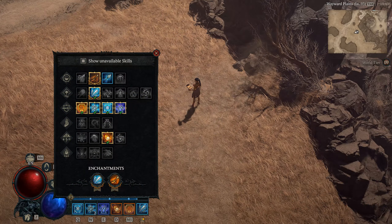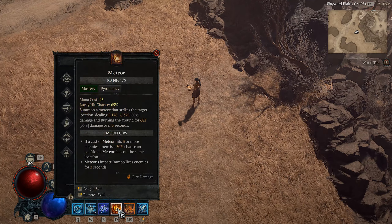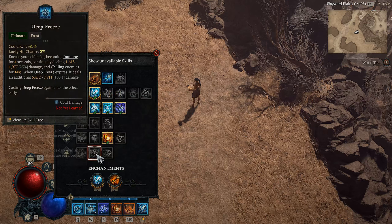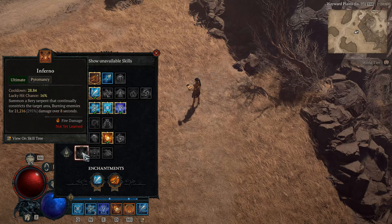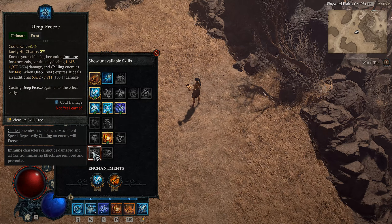Let's jump right into our skills. We'll be using Ice Armor, Frost Nova, Teleport, Meteor, Flame Shield, and of course, Ice Shards. Deep Freeze or Inferno to replace Meteor here are also good options. Inferno is a great option to group up enemies prior to Raiment of the Infinite, and Deep Freeze is great for another get out of jail free card.